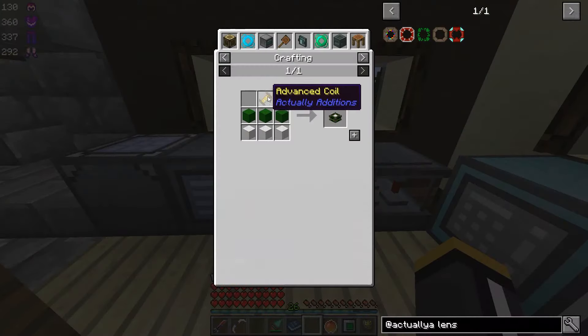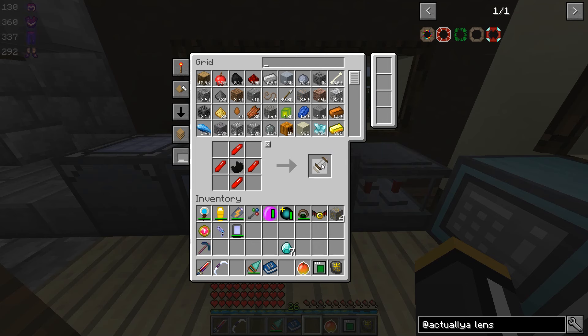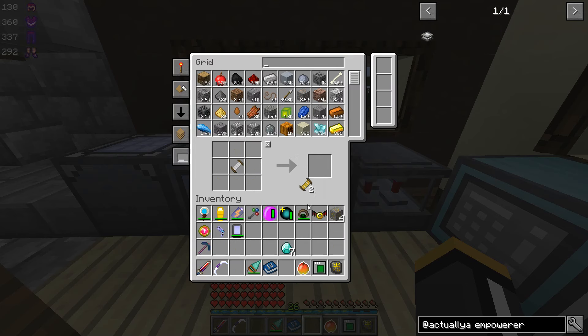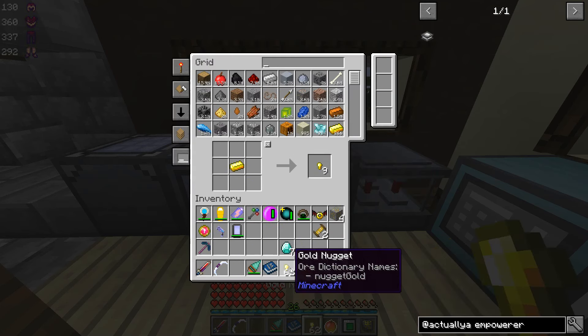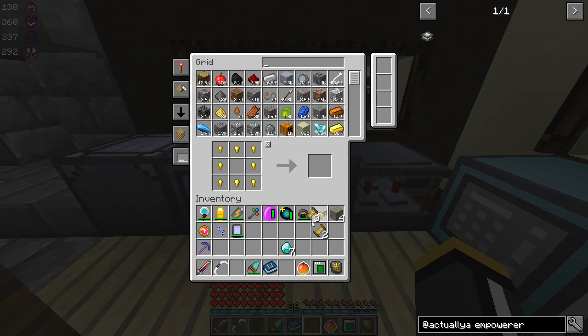Make — oh boy, okay. So we're going to make a bunch of advanced coils, which require basic coils. These are redstonia crystals — that's redstone in the atomic reconstructor. And then we need five of these. I knew we were going to run out of gold nuggets — I use gold nuggets like crazy, I'm always running out of gold nuggets.